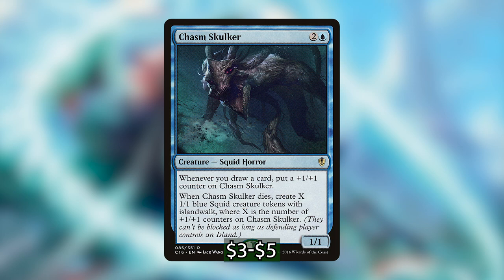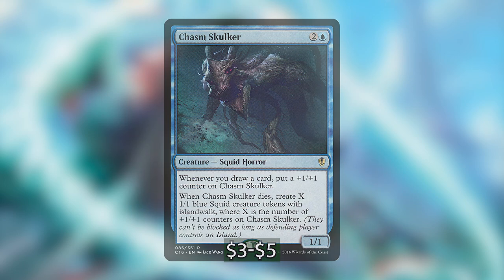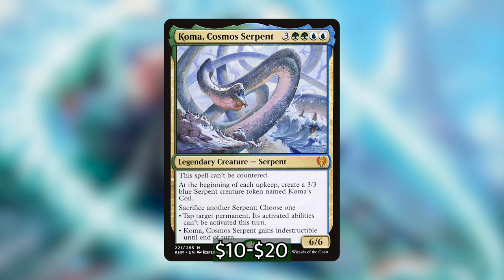Moving on to our creatures: first, Adrix and Nev, Twincasters — these are the face commander for the deck that Esix comes in, and they just work so great together. It's basically a Doubling Season for everything that Esix wants to do. Next we have Aracasta of the Endless Web, which will make a spider with reach every time an opponent casts an instant or sorcery. This is kind of an oddball include because it only creates one token and has potential for interference from opponents triggering Esix before we have the chance to do something impactful.